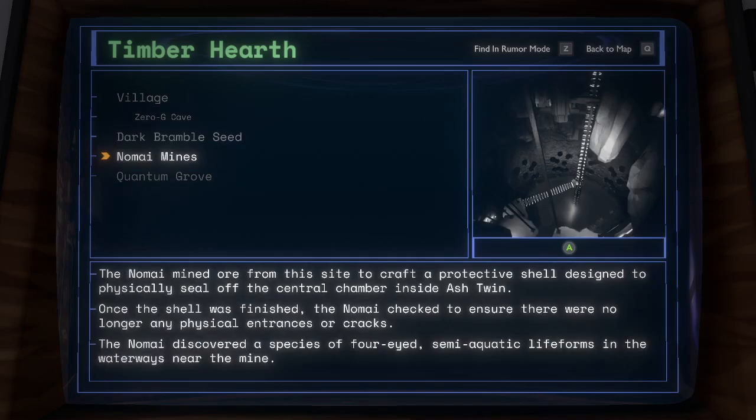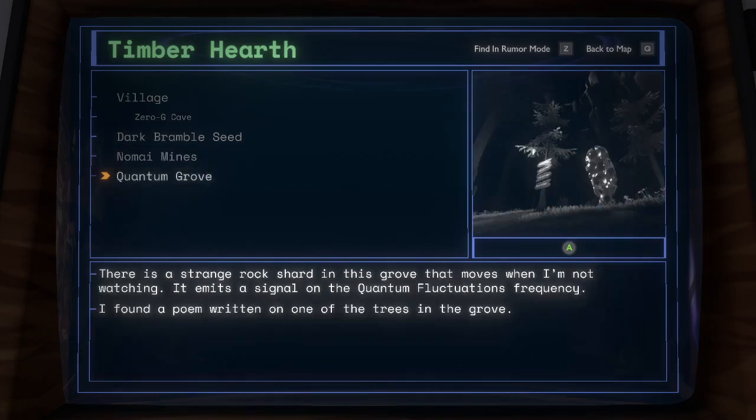Nomai Mines: the Nomai mined ore from this site to craft a protective shell designed to physically seal off the central chamber inside Ash Twin. Once the shell was finished, the Nomai checked to ensure there were no longer any physical entrances or cracks. The Nomai discovered a species of four-eyed semi-aquatic lifeforms in the waterways near the mine. Quantum Grove: there is a strange rock shard in this grove that moves when I'm not watching; it emits a signal on the quantum fluctuations frequency. I found a poem written on one of the trees in the grove.